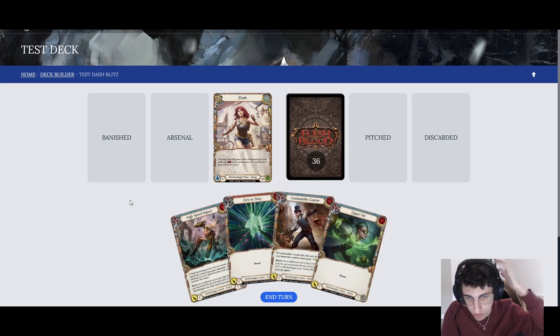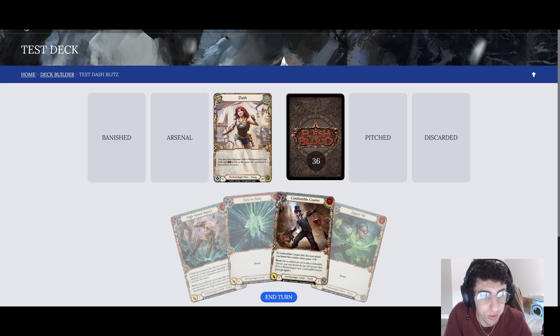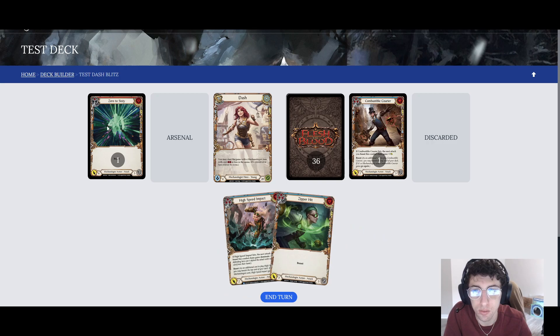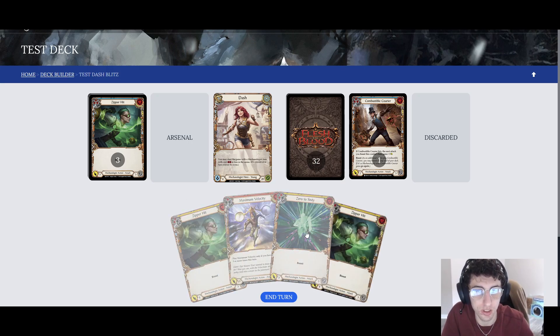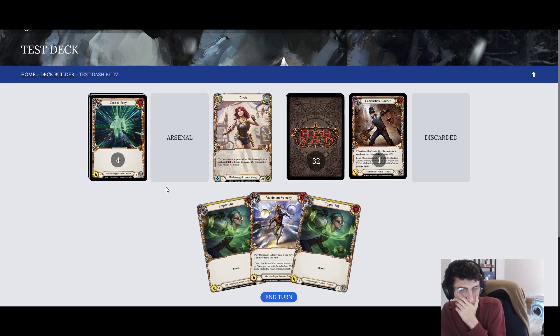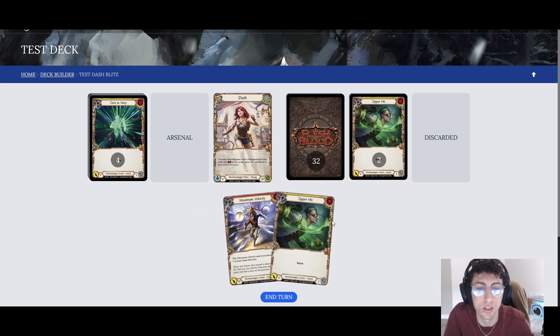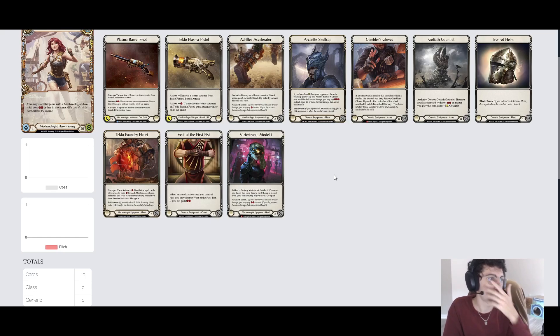One more hand — this is a little too many blues, but it should be fine. If you ever have too many blues, just use them on your pistol. We can play 0-to-60 first — 0 cost, hit for 4 on red, it's a great card. With 3 remaining, we can do High Speed Impact and Zipper Hit, then shoot once with the pistol. Another hand — we'll do a 0-to-60, and can we get Maximum Velocity off? With 2 Zipper Hits and a 0-to-60, the hand is so cheap you can almost do it. We can pitch a Zipper Hit, do the other Zipper Hit, then maybe arsenal a card and shoot once or twice with the pistol. The play patterns are fairly simple.